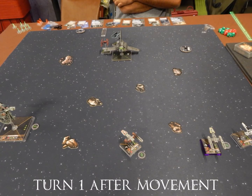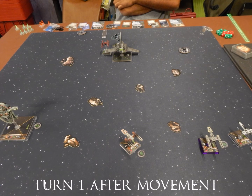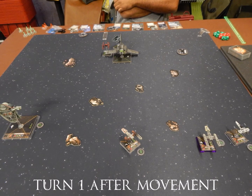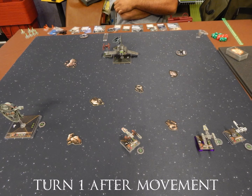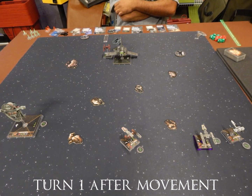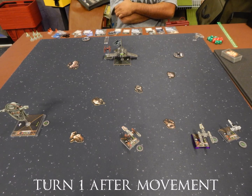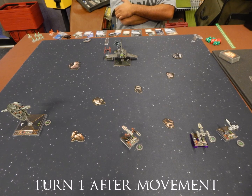Here's what Turn 1 looks like after movement. Nothing happened with shooting because we just weren't in range. He's not taking the bait — he's grouped up in the center. I think he was waiting to see where I was going to go. His Lambda moves at pilot skill zero but shoots at his actual pilot skill of eight, so he moves first and usually shoots first. Very sinister. My two Y-Wings move up, one starts cutting over towards Boba, the Z-95 just moves up, and Boba fires forward with an evade token on him just in case.